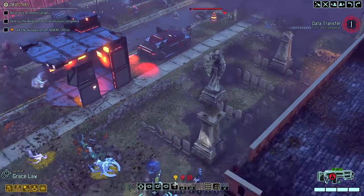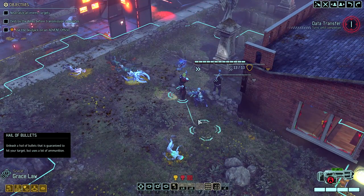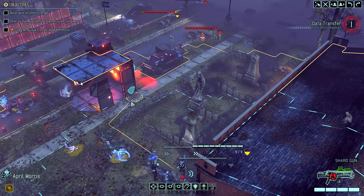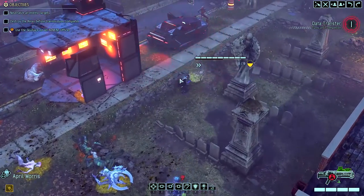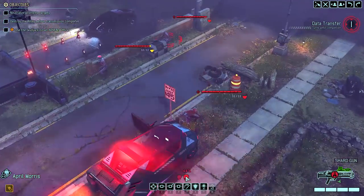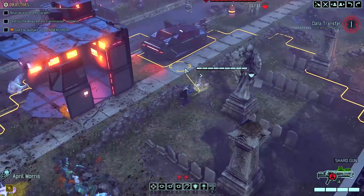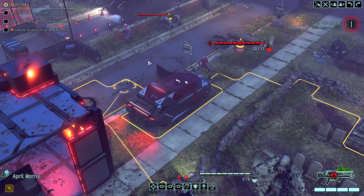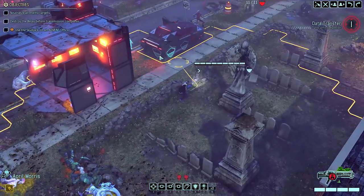That's the extent of our intel on the hero classes so far, but we haven't talked about how to get them. It turns out that we'll buy them from a pool of ability points that are earned during combat. Each time you perform certain maneuvers like flanking or killing from a higher elevation than the target, you'll have a chance to earn a point. I love this idea because it literally builds in a reward structure for players that employ tactics that are generally sound to begin with, and it could really help newer players learn some fundamental tactics.